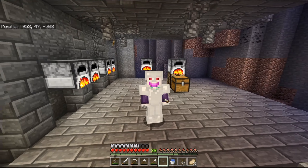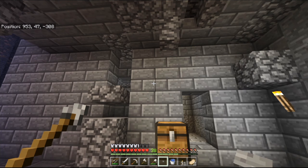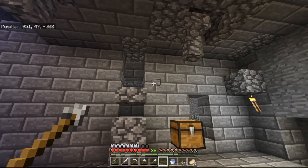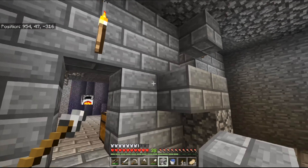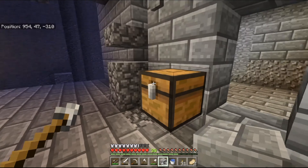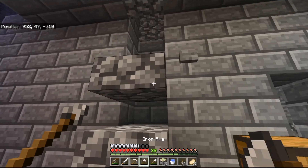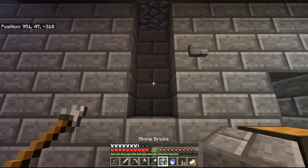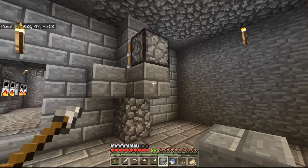Okay ladies and germs, the kill area isn't exactly finished but you get the concept. Now I think it's time for some redstone. First thing we need to do is figure out where we want the button to kill them - I'm going to pop mine just there. Let me grab some stone brick. I need sticky piston number one in there.